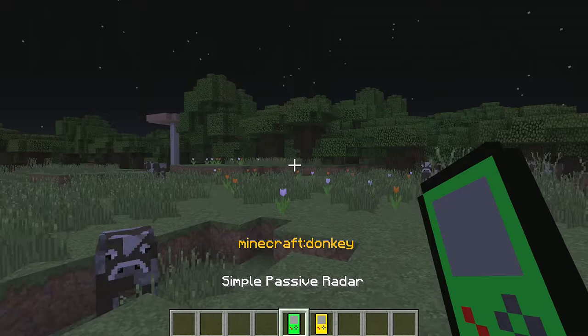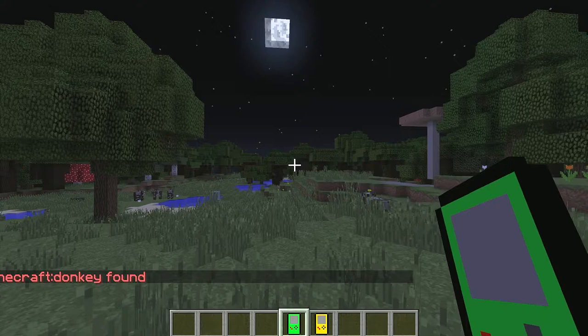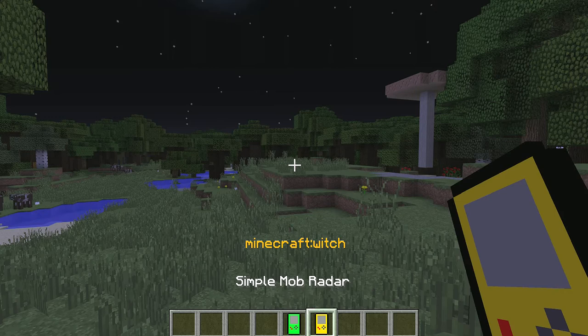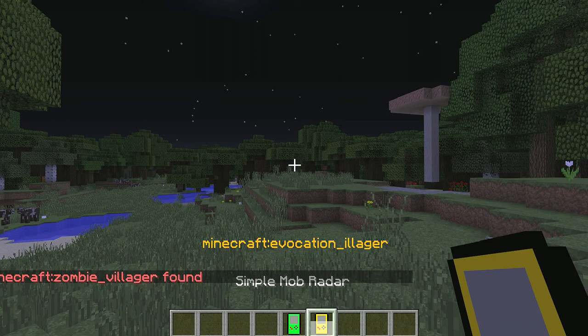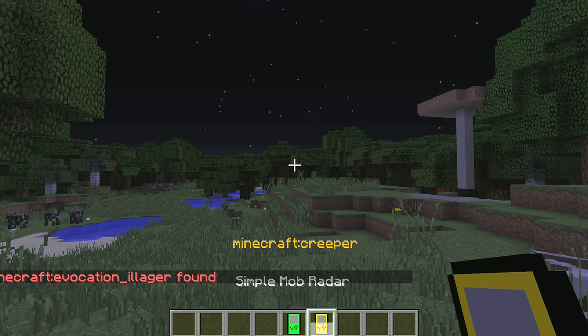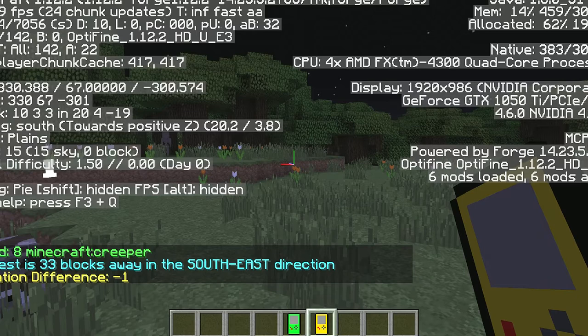Let's scan for donkey — no donkeys found, so there's not a donkey within 64 blocks. You can increase the range if you want. Let's scan for creeper on the aggressive one — boom! Creeper is 33 blocks away in a south direction. South is that direction — there it is! Boom! And that's all there is to it.